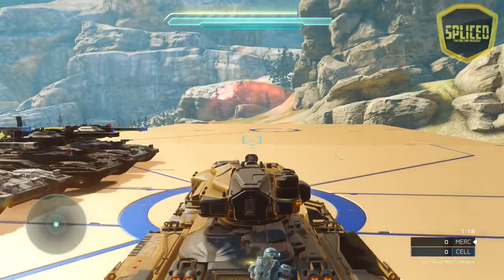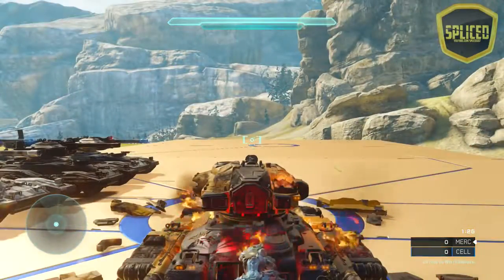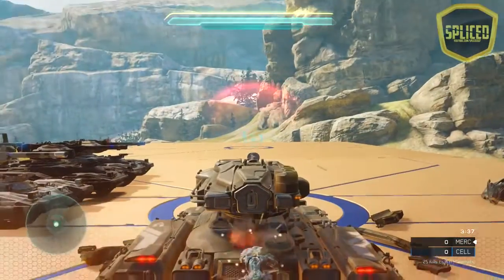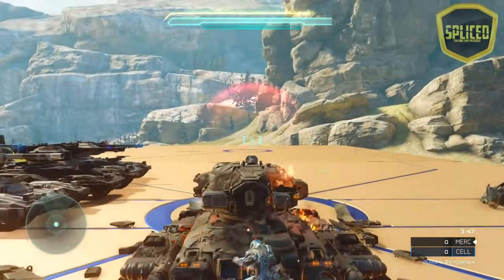The regular scorpion still takes one grenade to the back from full HP, but every other scorpion now takes two grenades to the back from full HP. This is very useful because a lot of scorpions were getting camoed and snuck up on in the back, and they were easily destroyed. This is a very good fix towards that.